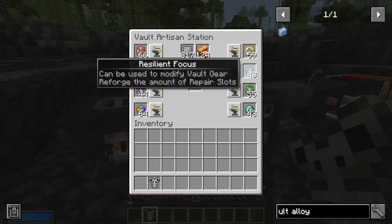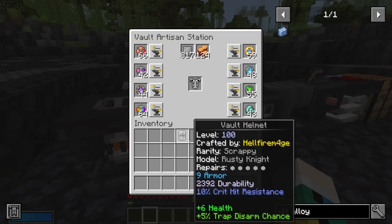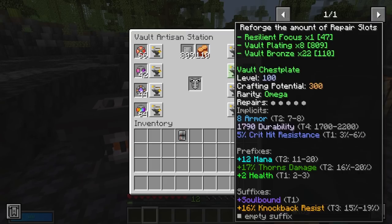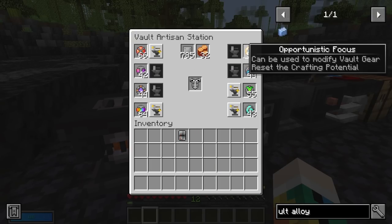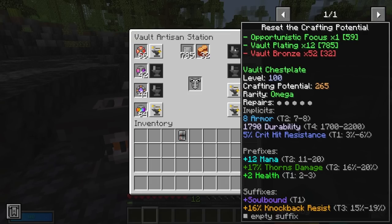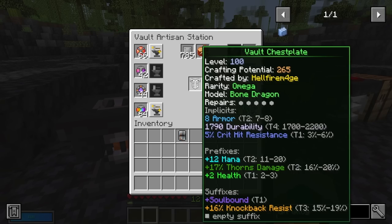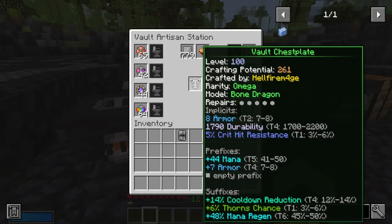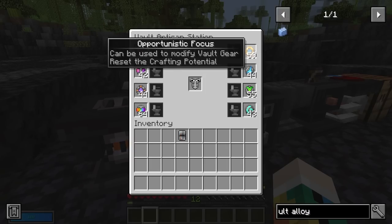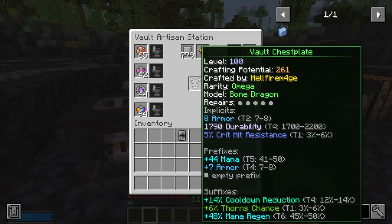You can also use a resilient focus to re-roll the number of repair slots. Now here's why things get expensive: as you can see, the crafting potential has been going down as we've been making changes — it's at 265, and after another re-roll it drops to 261. The lower your potential drops, the more expensive it becomes to change. You can reset this if you have an opportunistic focus, but they're quite rare so be careful. To be fair though, this is actually a really good piece of armour at this point.